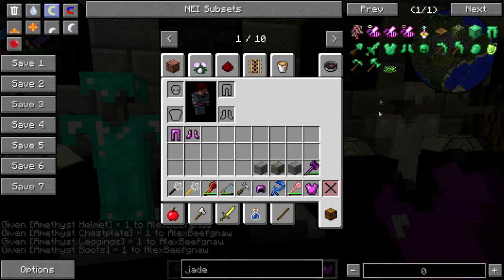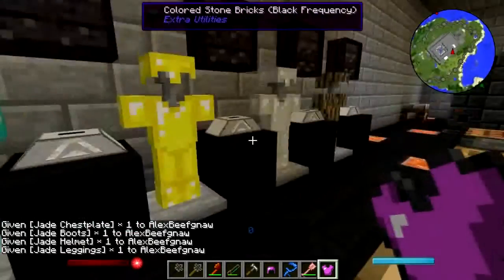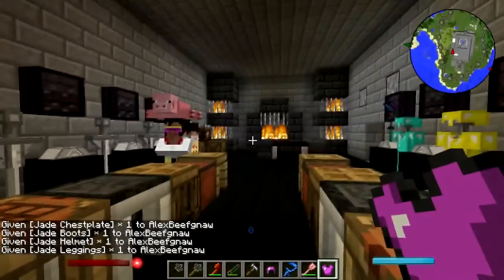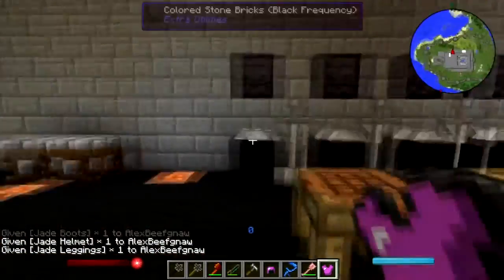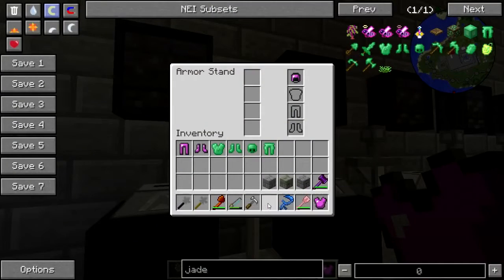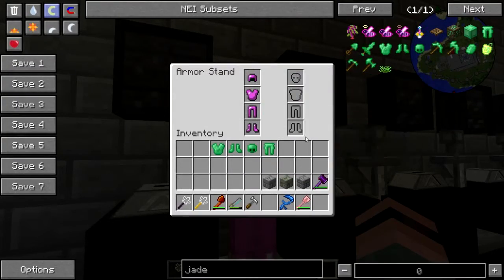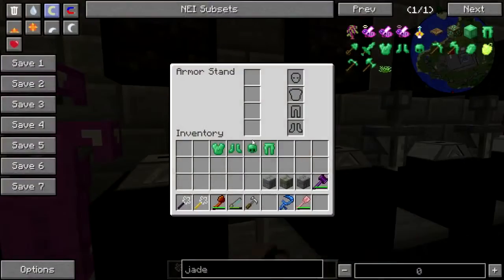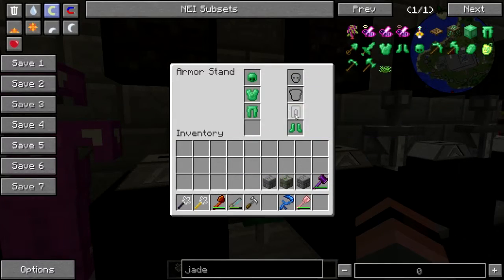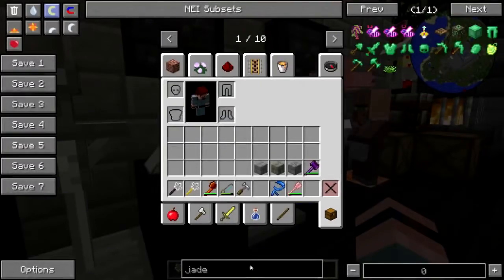Jade armor — there's the pants, there they are. Excuse me Elvis. He's now recording at the door, that's just weird. Let's put this all where it goes. Pretty! All right, cool. Let's see what other kinds of armor there are.